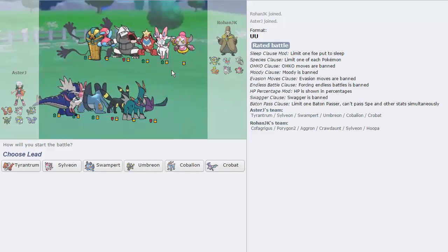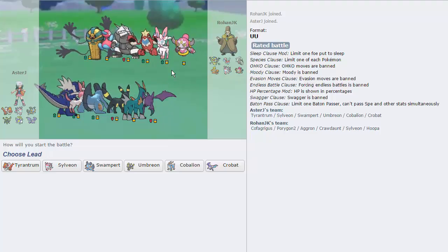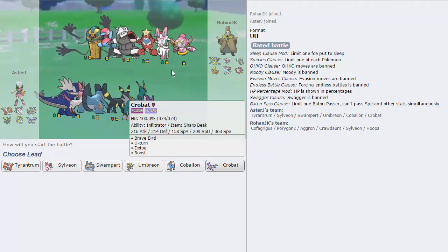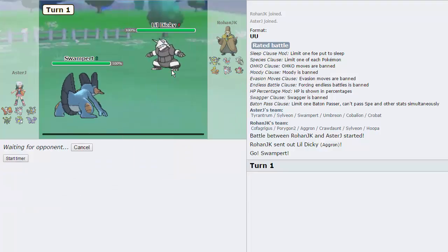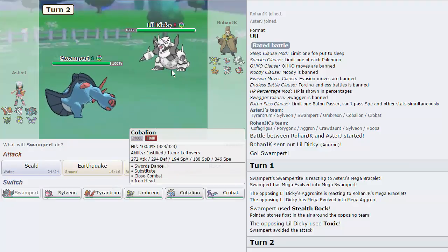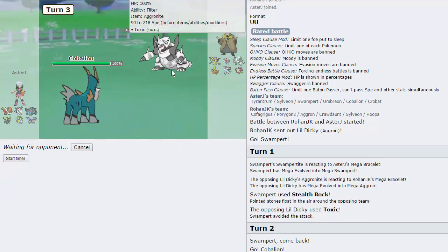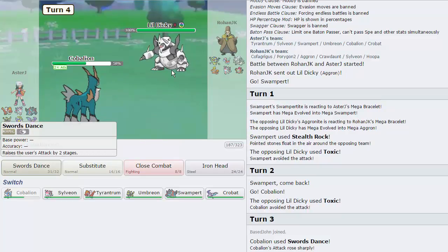We're only at 12 minutes and we've already finished two games. My opponent has a Hoopa, Porygon-2, Chandelure, and an Aggron — very annoying team. Swampert puts in a lot of work here once again because it's a defensive Mega Swampert. I'm going to swap my lead this time and lead with Swampert specifically because of the Aggron. I go for Stealth Rocks. This thing is not going to want to stay in on a Mega Swampert going for an Earthquake — regardless of Filter it's still going to do a lot. But he chooses to stay in and go for a Toxic. I switch out into Cobalion. He misses the Toxic, so I go for an SD. He fires off Earthquake and now we're plus two.